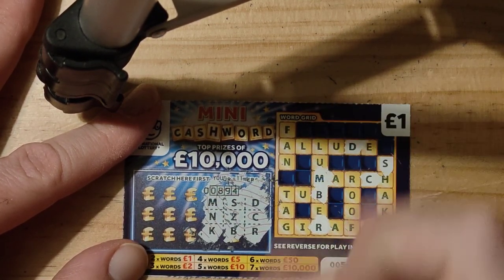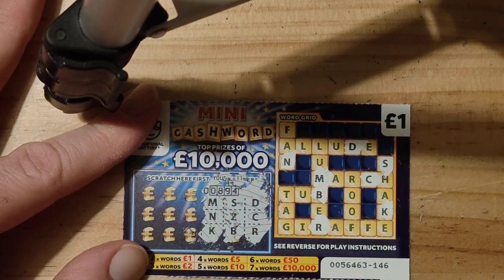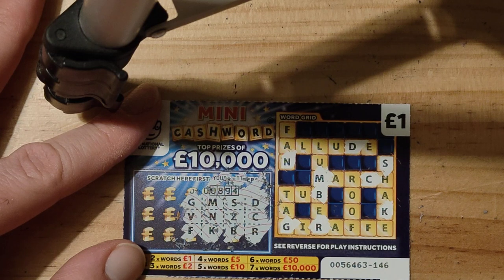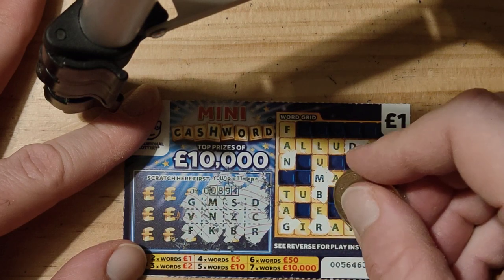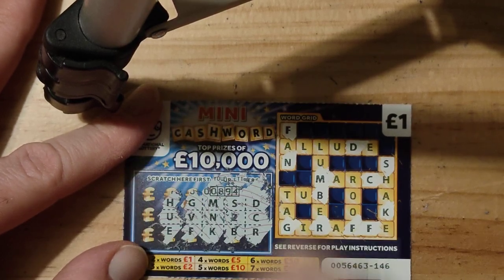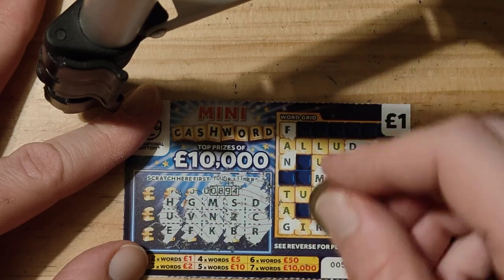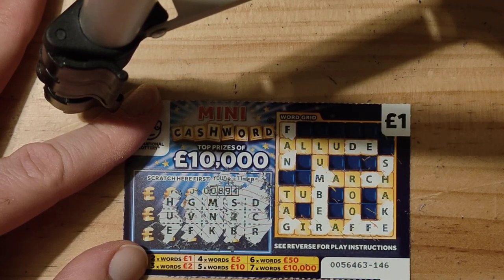Do we have an M? Do we have an N? Okay, so far so good. G, V, and F. I'm just using my new two pound coin. So we need a V. Do we have a V? Nope, I can't see one. We have an F. We do. H, U, and E. So E. E. U and H.